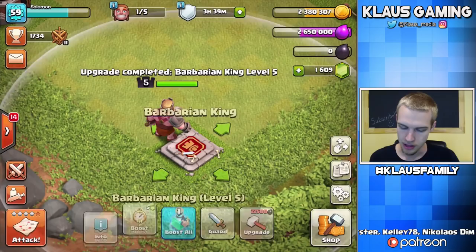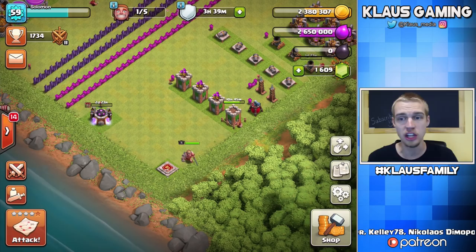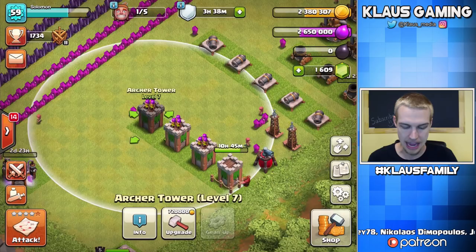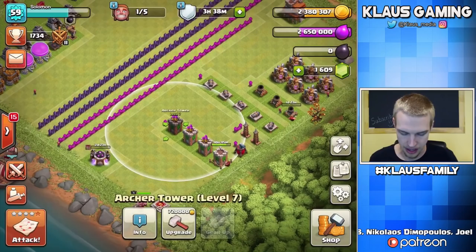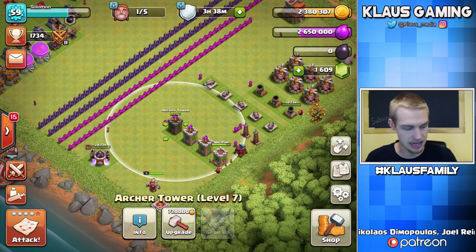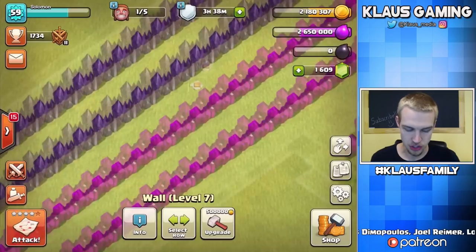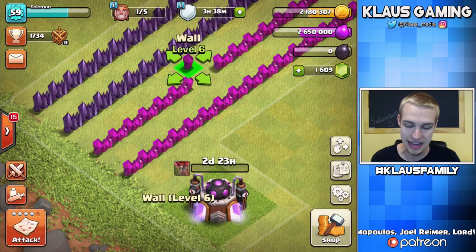Now we have one builder remaining, so I'm going to spend all of my gold in the rest of this episode on walls and one more defense upgrade. Let's go ahead and max an Archer Tower — that's going to be 720,000 gold. It's 2,380,000 total, minus 720,000 for the Archer Tower, that means I've got 1.6 million gold left over, and that means I can do eight walls. That means we are officially more than halfway done with our walls going to max for Town Hall 7.